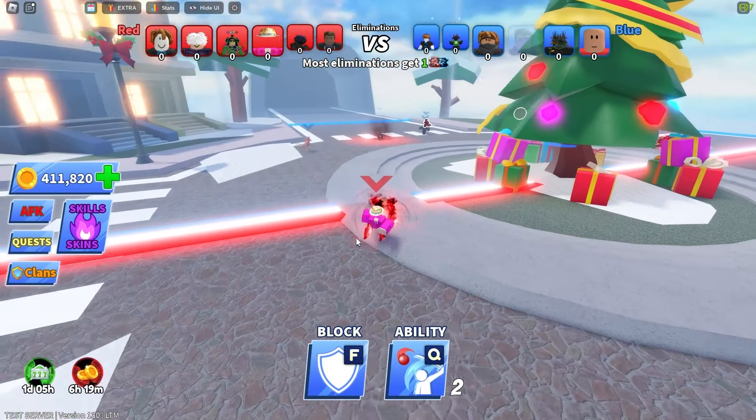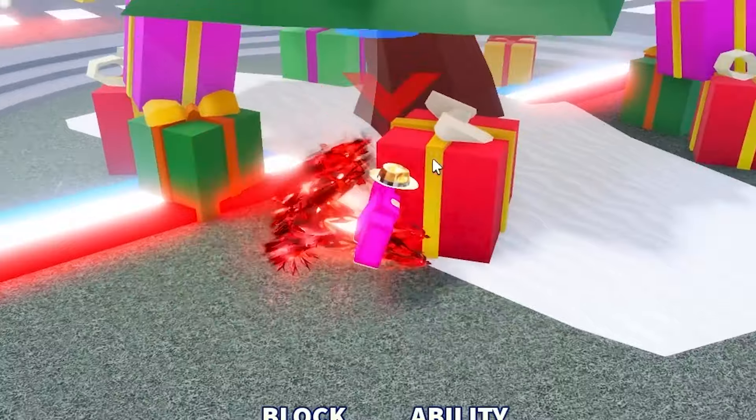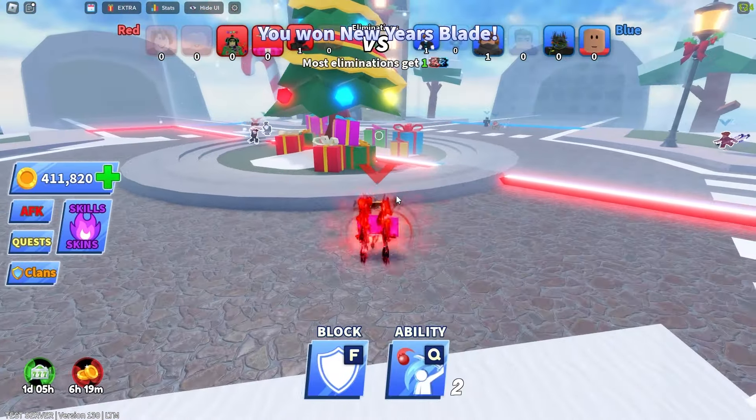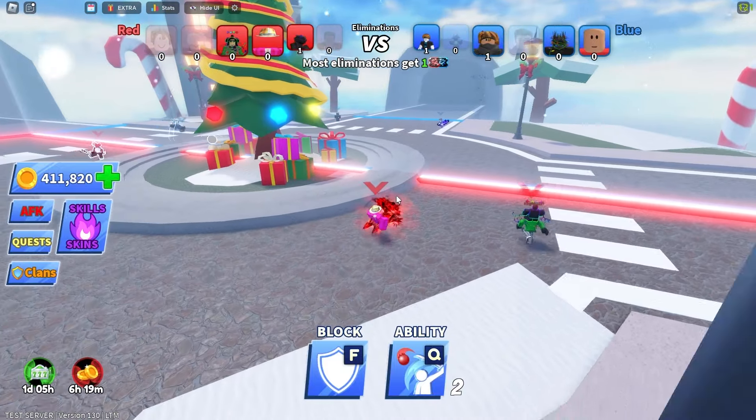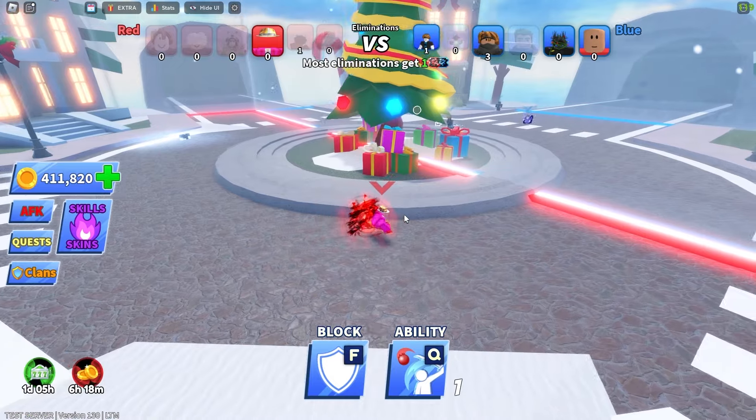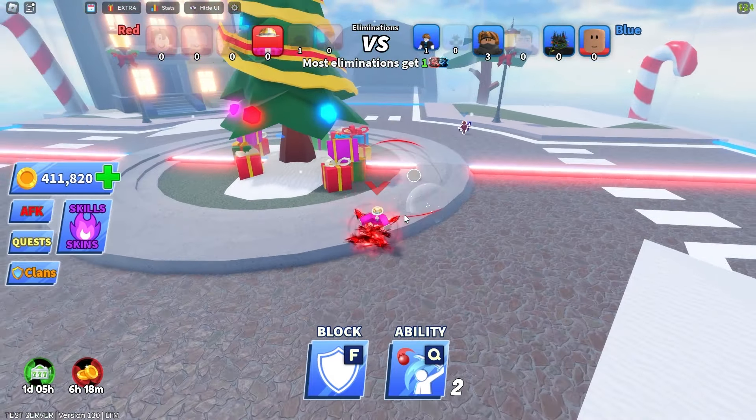Oh no, it's put me in a game. Someone get me out. I'm on 250 ping here — I can't even showcase the dodgeball properly. Come on, someone hit me. I'm going to get a kill with this dribble — I don't care about the ping. 240 ping got nothing on me. Oh my gosh, it's just me — it's a 1v4 guys. Oh dear. This ping is crazy.